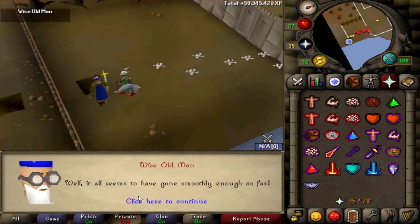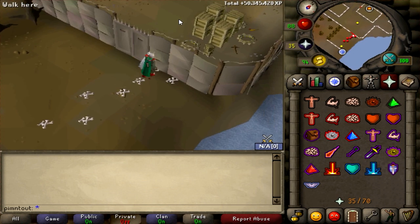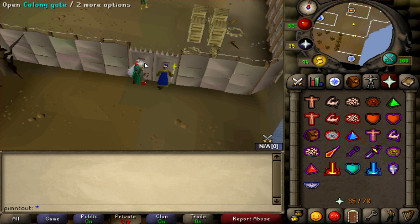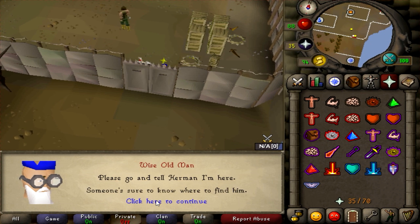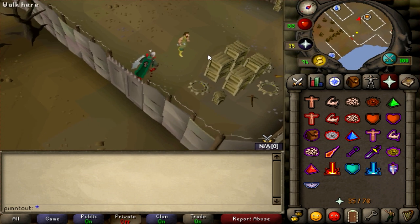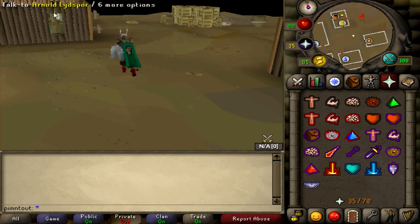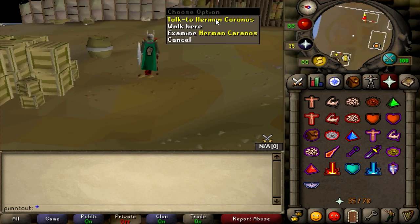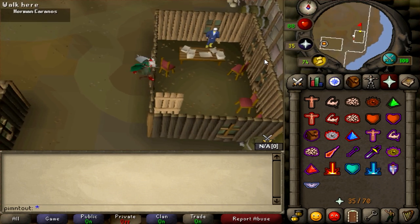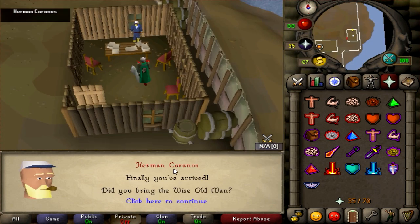Once you finish, talk to the Wise Old Man and then you can come inside. You'll now be in Piscatoris for the first time. He says go tell Herman he's here, so look for Herman. Herman is in the most eastern house of the colony - run around to the open door and go in.